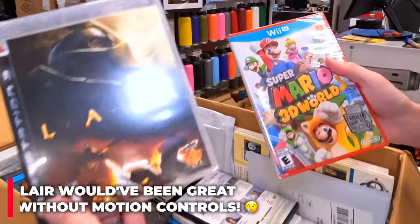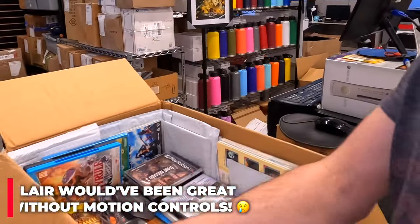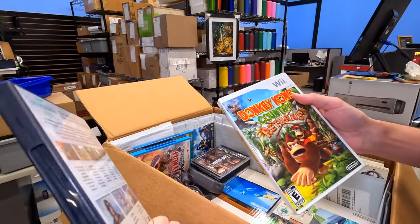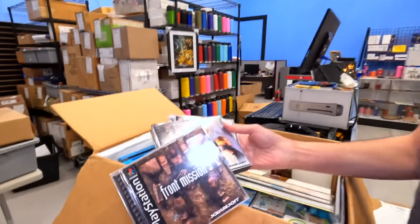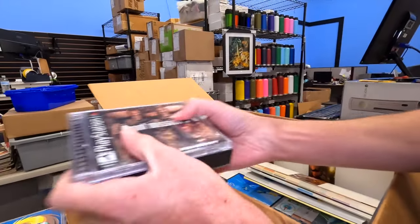We got more Lair — I remember using the 6-axis — and then the Super Mario, also brand new. A lot of brand new Wii games in here; I guess they didn't really get too much use out of it. Suikoden III — I think that's pretty valuable; the higher up you go on those, the more valuable they get. Front Mission III, Final Fantasy VIII — a regular that we see. Saga Frontier — beautiful.